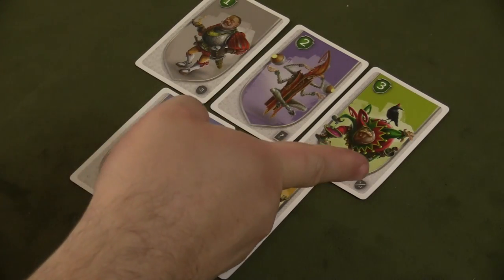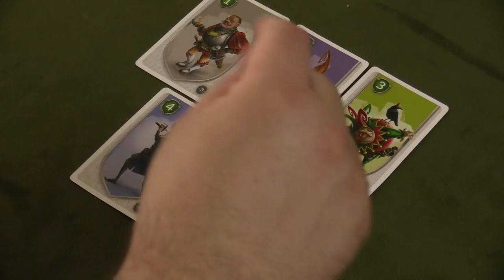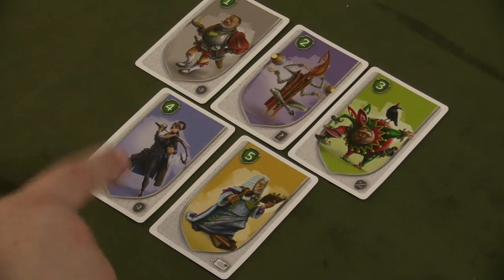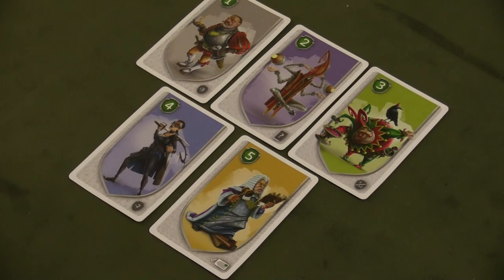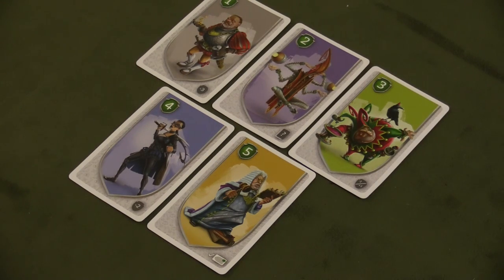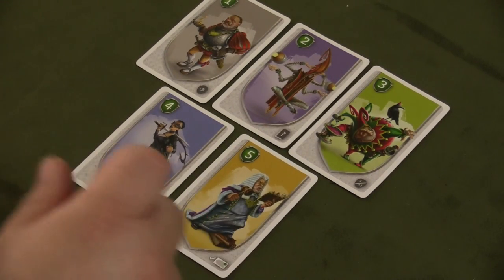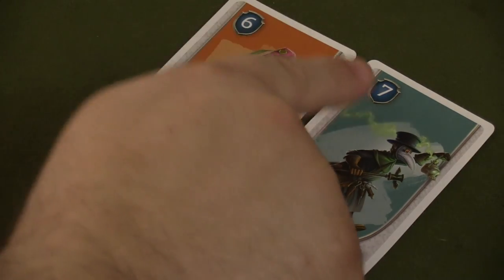The Jester allows you to increase or decrease a card in the revealed row by one. The Assassin does basically the same thing as the General but with only a reduction of two instead of three. The Judge lets you untap — sorry, Magic the Gathering terminology — it lets you reactivate one of your other abilities so you can use it again on your turn. Generally each power can only be used once per turn, but the Judge gives you the ability to use one more than that.